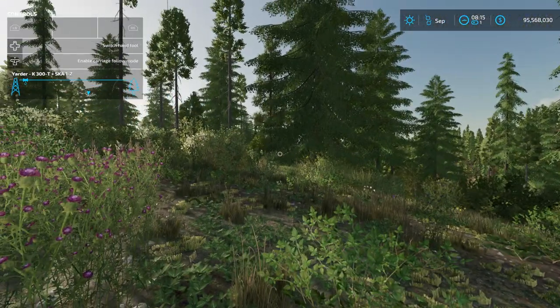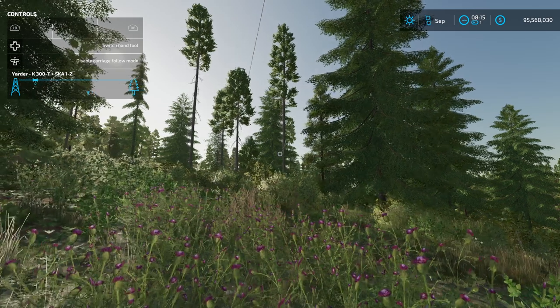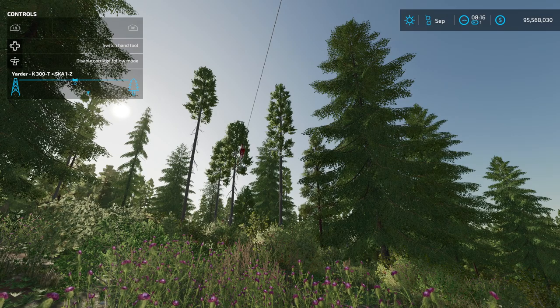We're going to bring the carriage down by pressing the left button, and that will bring the pulley to us. As I move, that arrow changes where I'm at on the line. So we press the left button and it brings the pulley right about here, and it'll stop right over us.